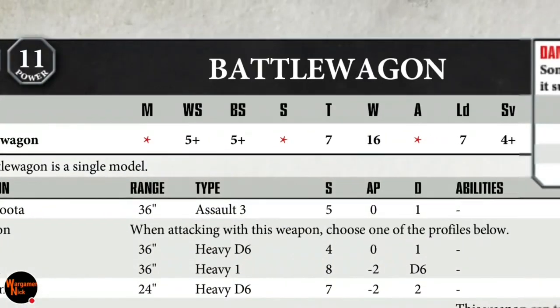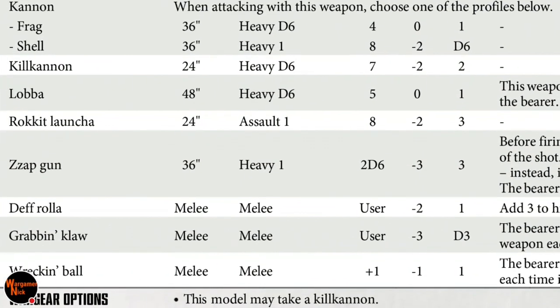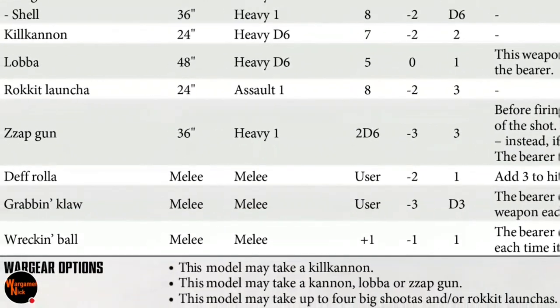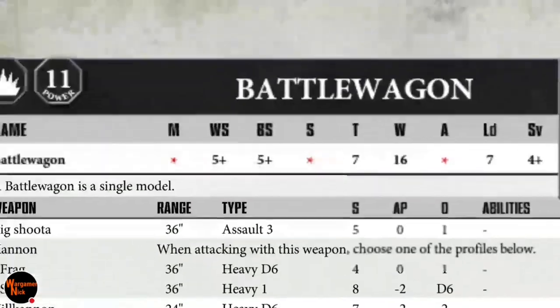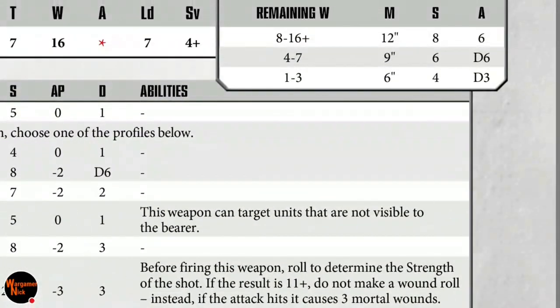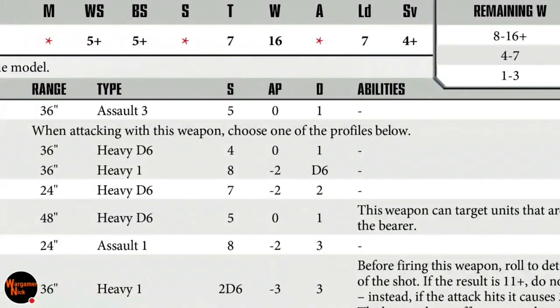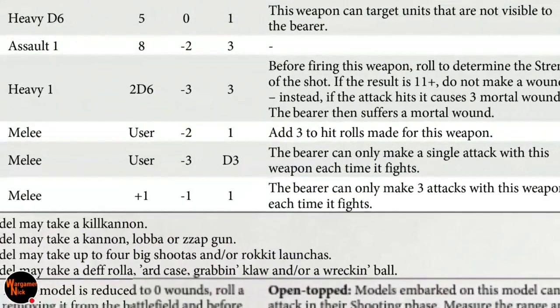The death roller is probably one of the best options if you're building it as a close-combat transport. It's strength 8 down to 4, AP minus 2, one damage — but it adds 3 to the hit rolls, so instead of hitting on a 5+ you're hitting on a 2+. With 6 attacks at strength 8 hitting on 2+, you're going to be doing a lot of damage as you hurtle toward the enemy.